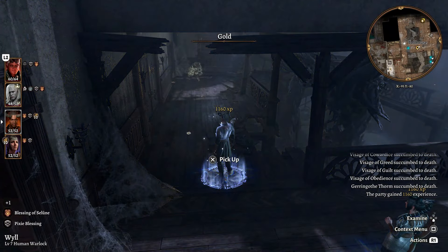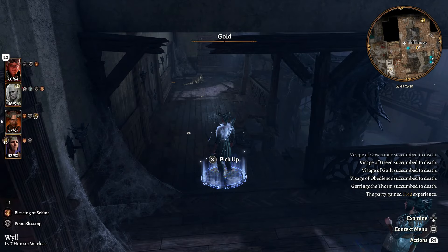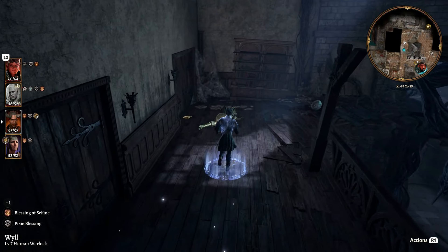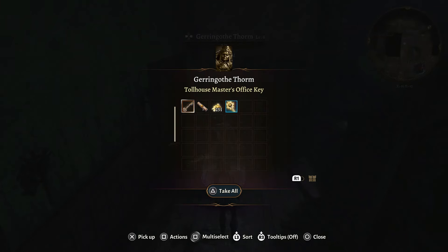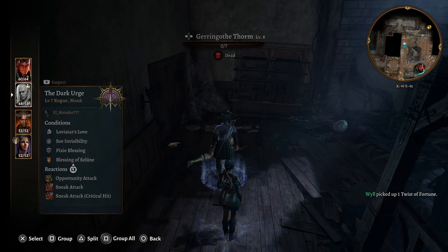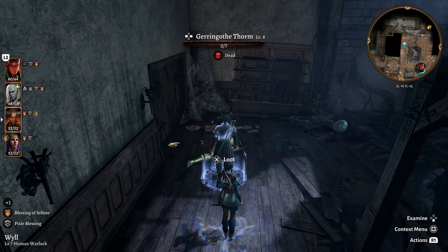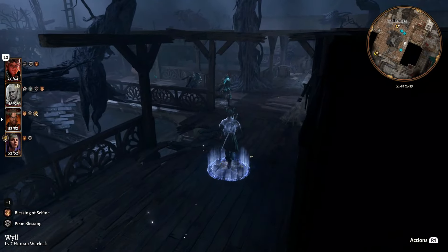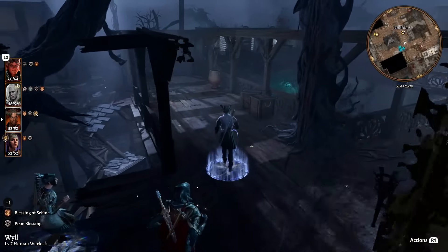Everything here succumbs to death, getting us 1,160 experience. Let's go forward and loot the body - there's some good stuff here: the office key, some gold, and the Twist of Fortune. There's going to be a lot of things in this area to loot, so go crazy with it. None of it is really important though, so we'll skip that and keep going.